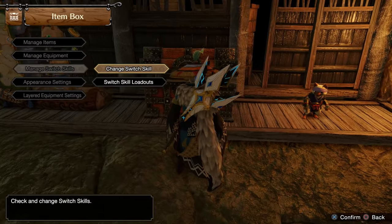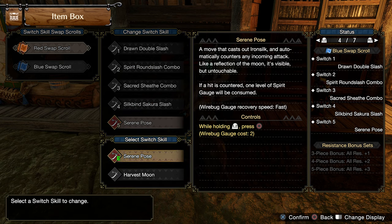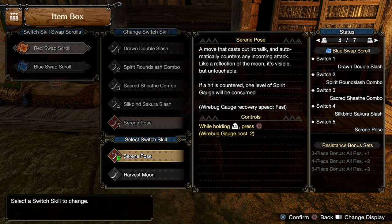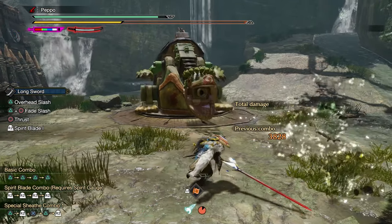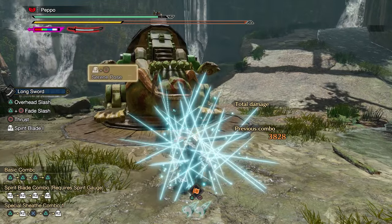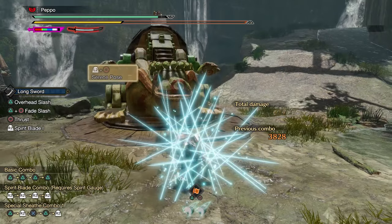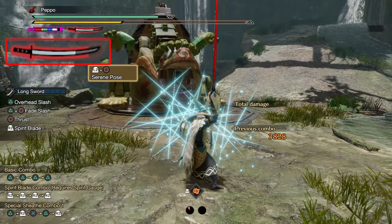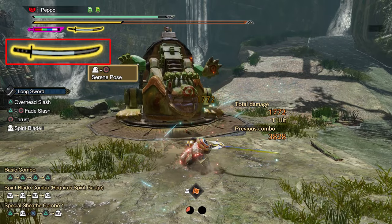The last slot in your Switch Skill loadout is worth considering. Harvest Moon is absolutely not recommended for beginners, so the better Switch Skill choice is Serene Pose. This counter is even easier than Foresight Slash — you don't even need to time it. It just waits for the monster to attack you and then activates automatically, dealing a decent amount of damage in exchange for the loss of one spirit gauge level.